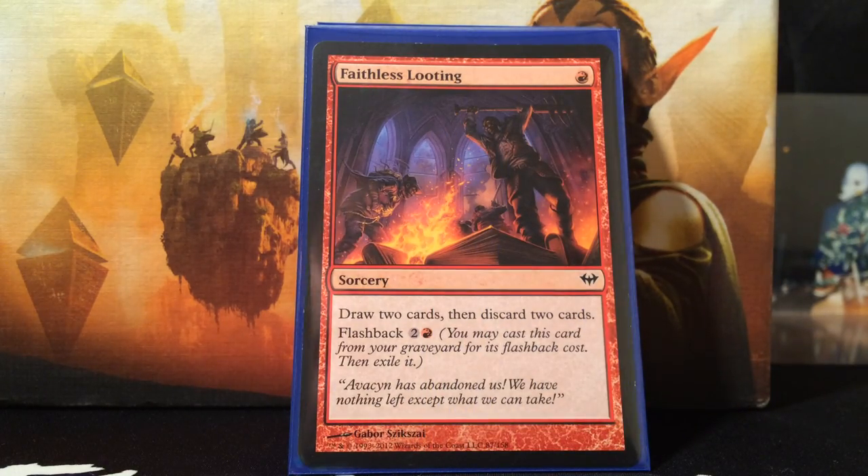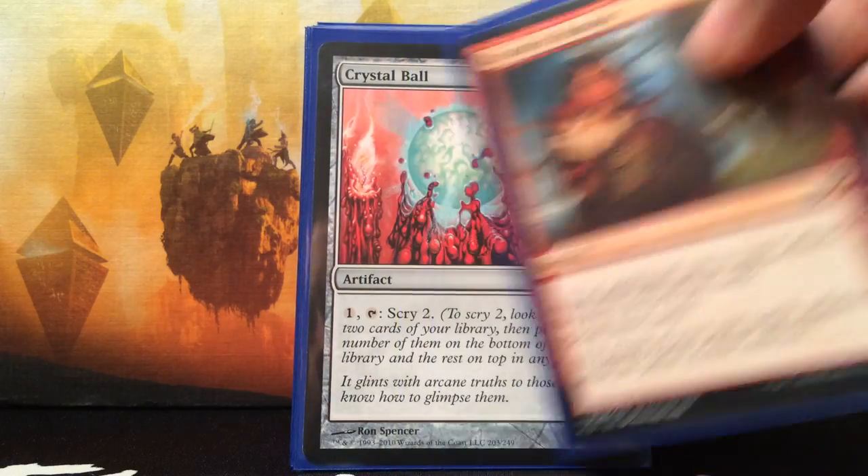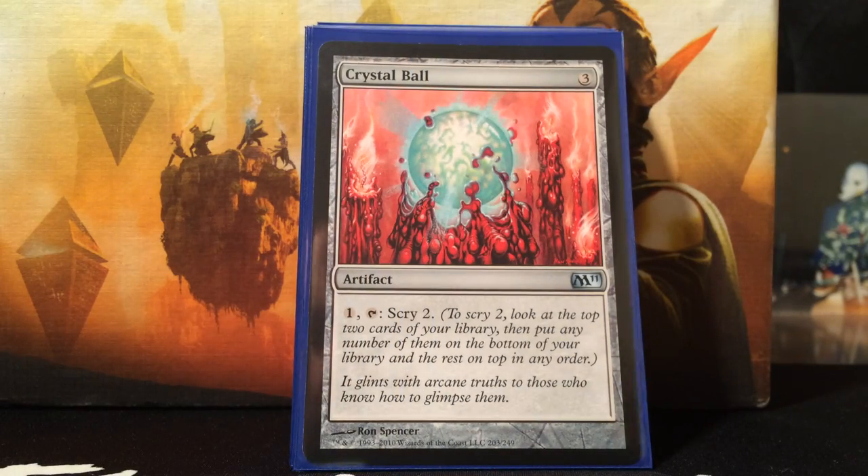Now on to card draw and card advantage. Faithless Looting — red, draw two cards and discard two cards, a solid card. You can pay three to flashback it. Cathartic Reunion — you want this early game, not late game, but it's a singleton format. Two mana, discard two cards, draw three cards. Crystal Ball — scrying two all the time, sweet.